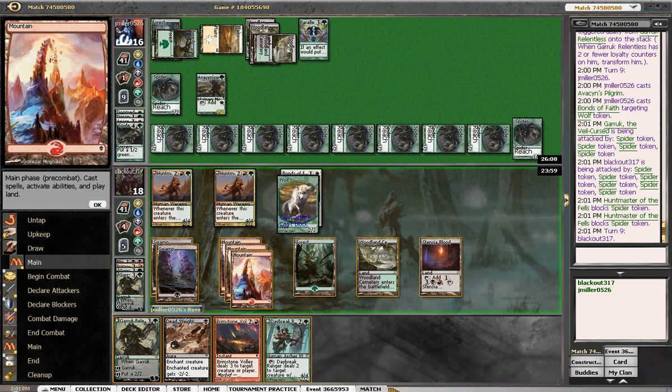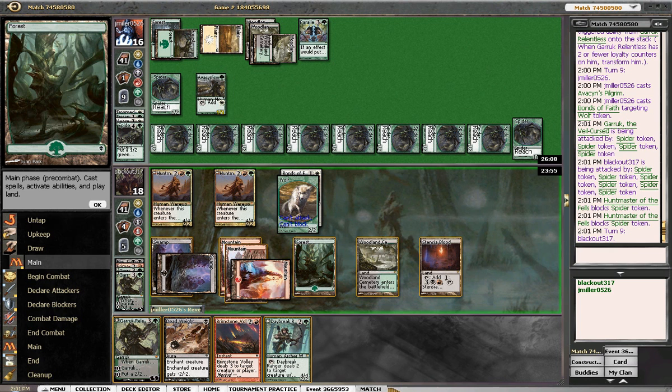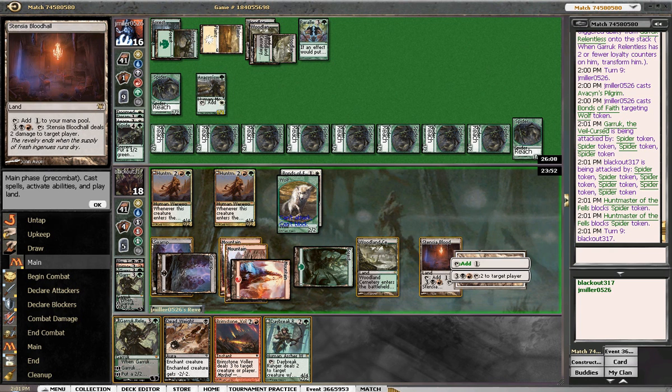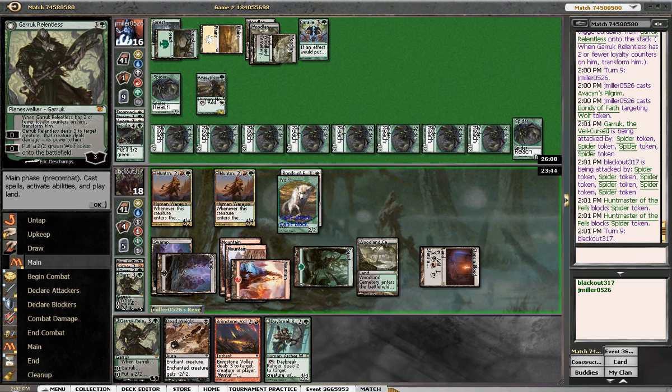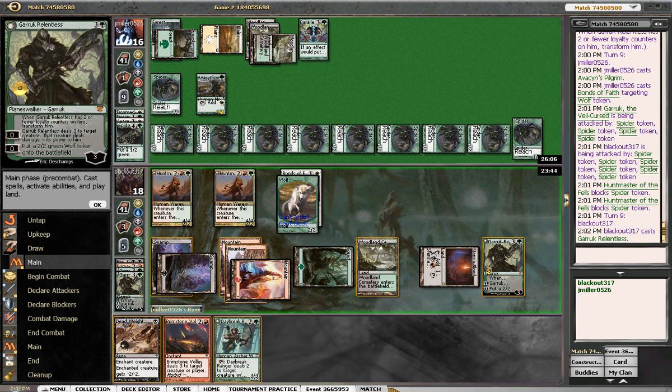I think we gotta just try to stay alive. Let's play Garruk. I mean, we could just flip our Huntmasters and kill two guys — I think Garruk, make a blocker, that's what we're gonna do here.